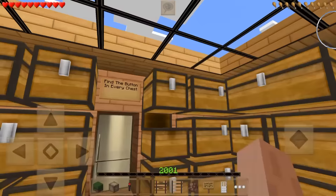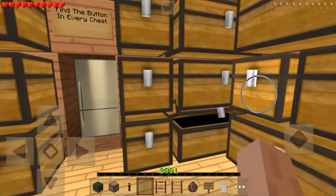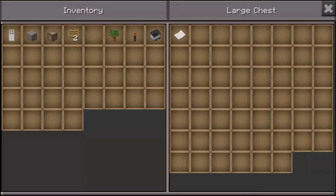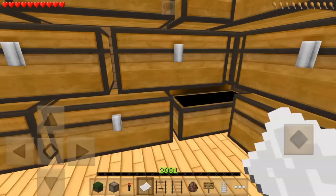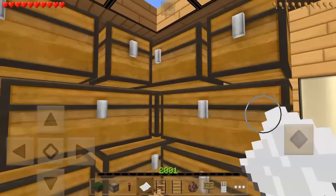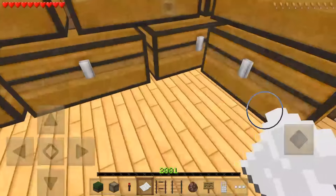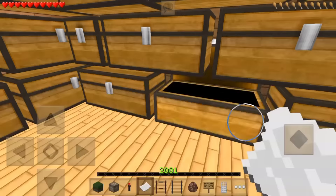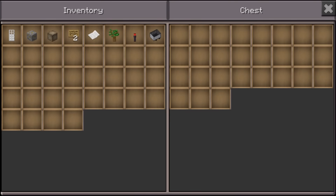We're going to have to search every chest right now. Oh, we didn't mean to do that - we can't see, we're getting to the top. Wait a minute - I'm done, I'm leaving - no, I'm staying. Where is this button? We're not finding this button anywhere. I'm kind of losing my orientation with all these chests.